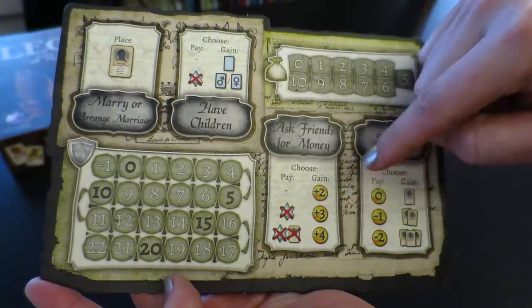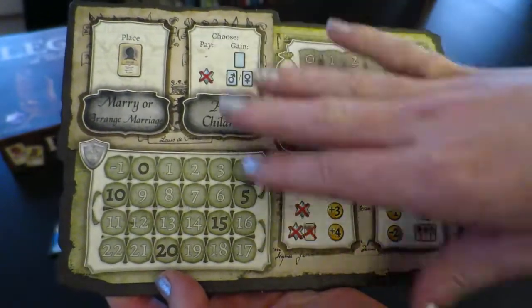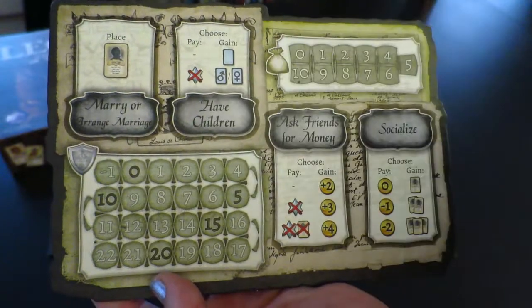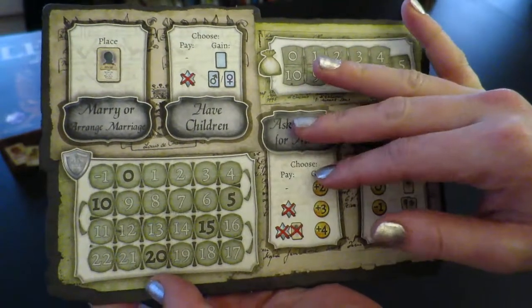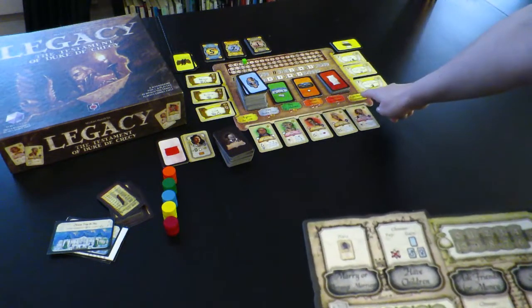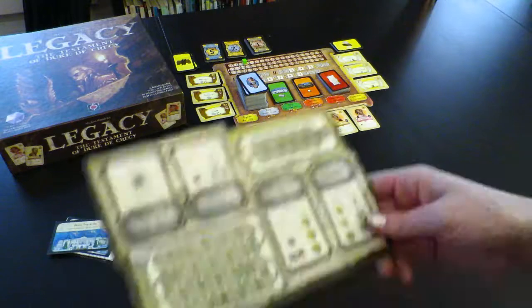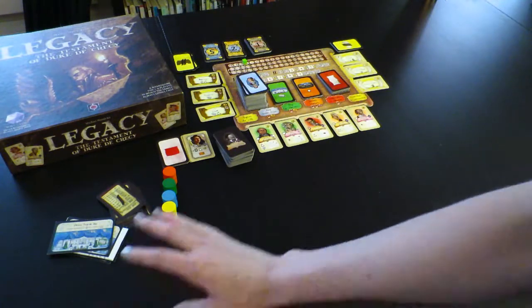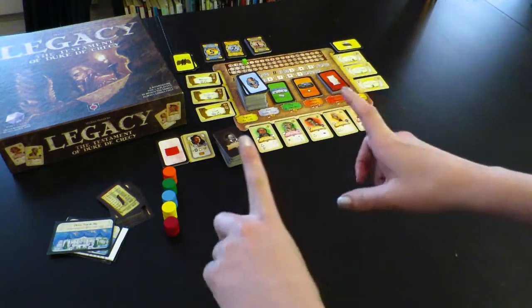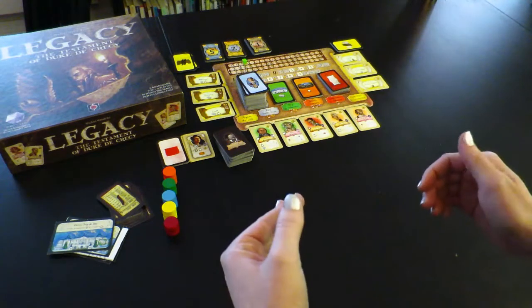And several of the actions that you can take in a turn. The ones on your player board are take whatever actions you like, whichever order, however many times. And then out on the bottom of the board, there are some very special actions that you can only take if you have certain conditions met. We're going to set up one player's worth of stuff here and show you a few rounds.